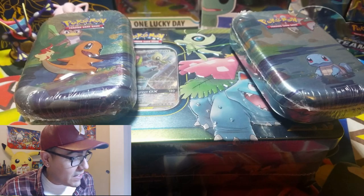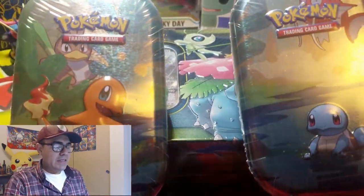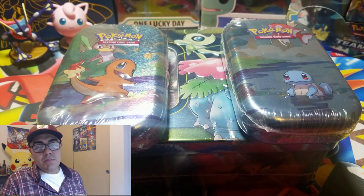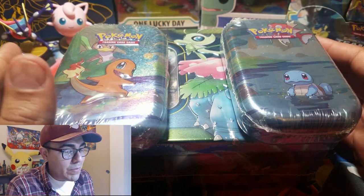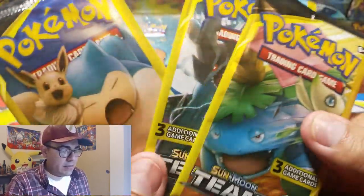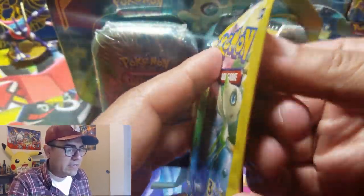Welcome to part two of the Team Up 10 series opening and the mini 10 series opening. I've already opened the Bulbasaur 10 and Pikachu Zekrom in part one, and an Eevee tin in a previous video. Today we'll be opening three Dollar Tree booster packs before diving into the tins.